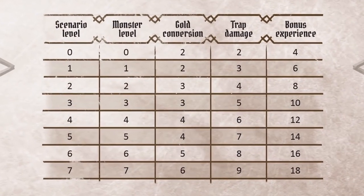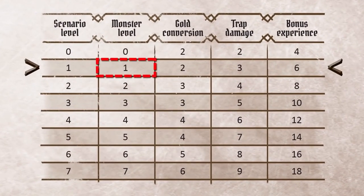The difficulty setting will affect the level of the monsters, the amount of damage that the traps will deal you, and the amount of gold and experience points you'll earn for completing the adventure. For a starting group of level 1 characters the default scenario level is 1. I'm going to play on normal difficulty, so the scenario level is 1. The enemies will be level 1, money tokens are worth 2 gold each, damage traps deal 3 damage, and I'll get 6 experience points for successfully completing the scenario.